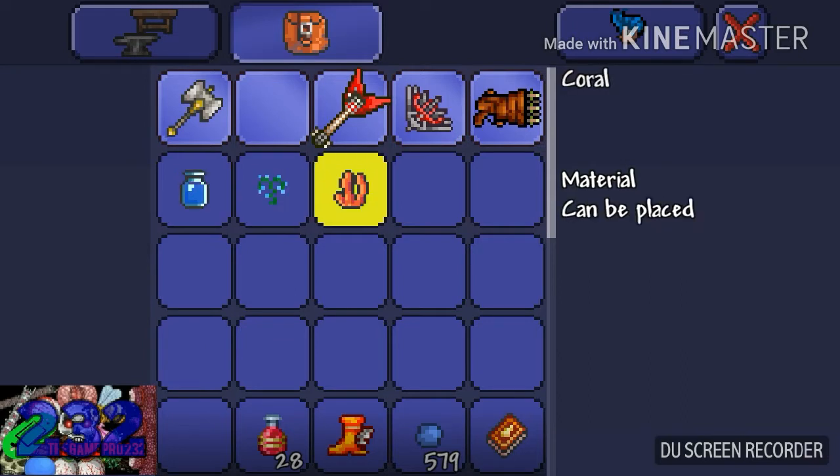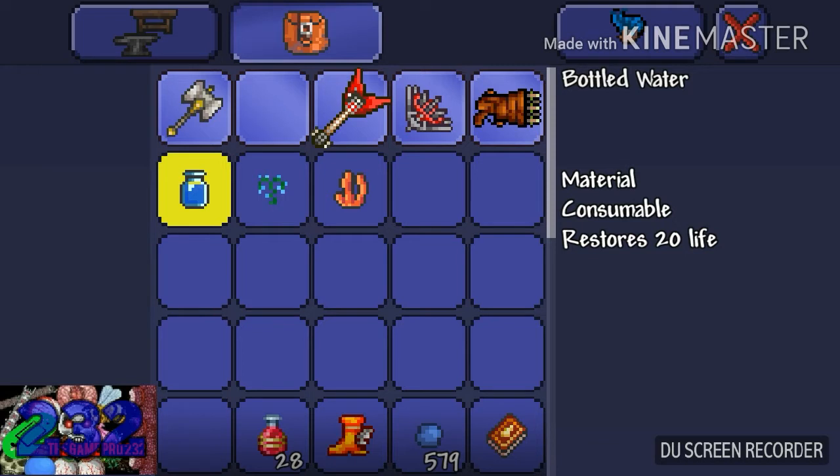You will need one bottle of water, one water leaf, and one coral to make this potion. To get a bottle of water, you will need one glass to craft two bottles on a furnace. To craft those two bottles into bottled water, you will need to stand in any amount of water of any type and craft bottled water in the potion section.